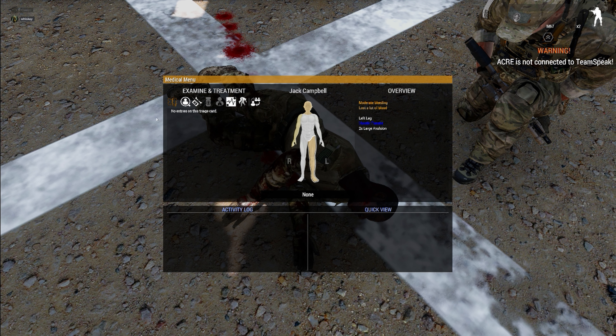The next thing I want to cover is the UI in the top left — the examine and treatment tab. Starting on the far left, 'view triage card' is really just a summary of everything they've gotten during their treatment. The 'examine patient' tab is going to give you an idea of their responsiveness, pulse, dog tags, stuff like that.